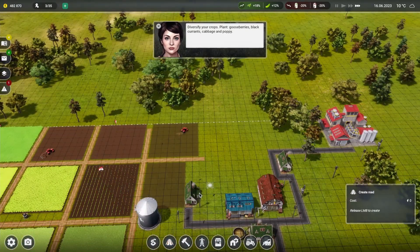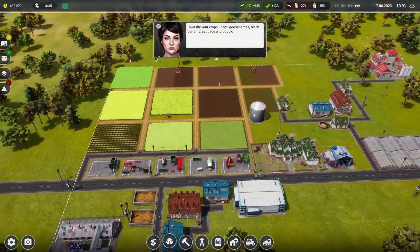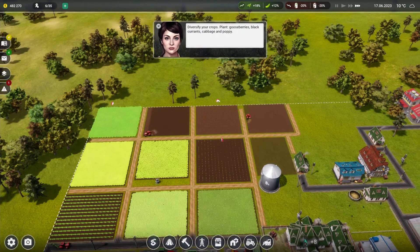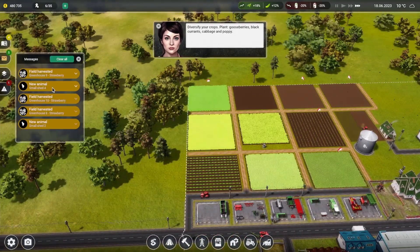We could be doing with looking to expand really. Yeah, let's do this. We could be doing like some more farm equipment - tractors and stuff really. We have got three tractors, so let's have a look at what's happening.